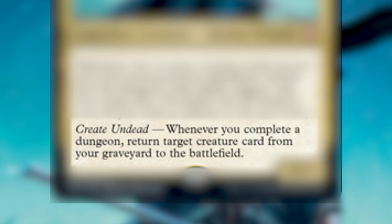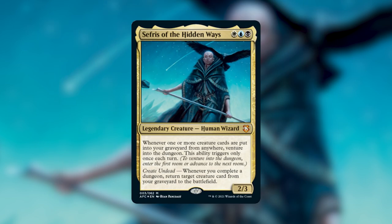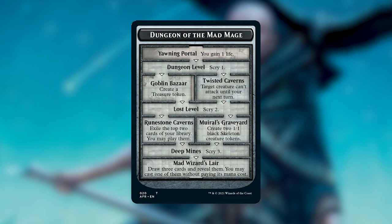With that out of the way, we can get to the second part of Sefris's ability: Create Undead. Create Undead is just a flavor word — they've been putting a lot of flavor words on cards from Adventures in the Forgotten Realms just to help your imagination see how these mechanics would play out. Her ability says: whenever you complete a dungeon, you can return target creature card from your graveyard to the battlefield. That is a really powerful ability — reanimating any creature card from our graveyard every time we finish a dungeon. Dungeon of the Mad Mage requires you to trigger the venture mechanic seven times to complete it.